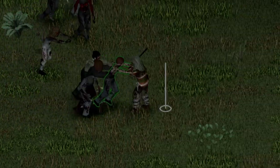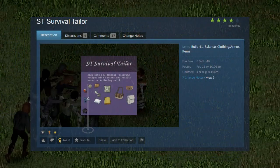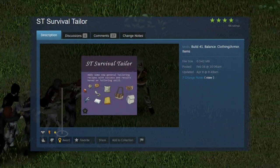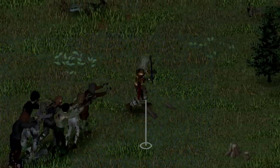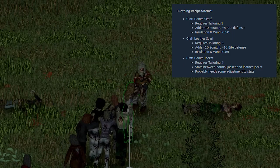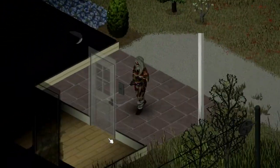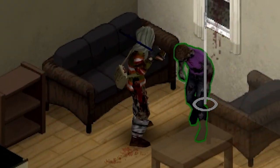Every good survivalist is eventually going to have to figure out how to make clothes and other items. Enter ST Survival Tailor, which allows you to not only make things like backpacks and utilities, but also scarves and denim jackets. You can also turn twine into rope and salvage leather from belts and holsters. The ability to make these items hinges on tailoring skill, which gives survivors a reason to improve their tailoring.